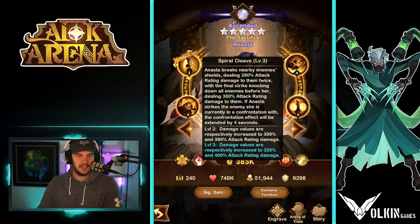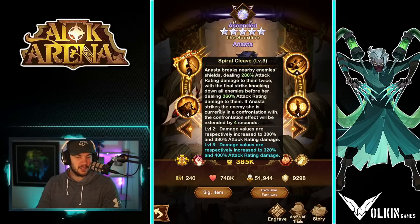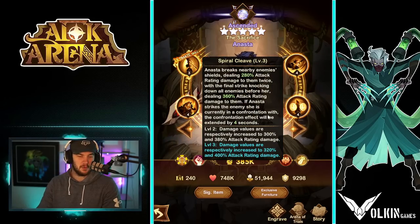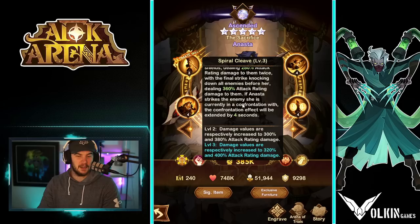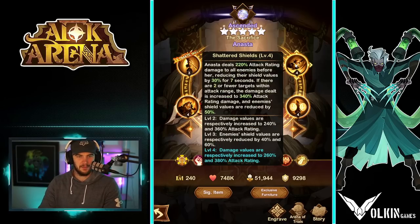Does have quite a high healing capacity in the basic tests we can do here, but once again as always we'll have to test it out in the future. Give me Soros vibes, but I'm really not too sure. I think she could be really good, but we'll have to wait and see because the meta's pretty set. So let's jump into her skills. The ultimate: she breaks nearby enemies' shields, dealing 280% attack rating to them twice, with the final strike knocking down all enemies before her dealing 360. So we've got two times 280, one times 360, and it turns into 320, 320, and 400 — that's a 1040 multiplier, which is quite nice. If she strikes the enemy she's currently in confrontation with, the confrontation effect will be extended by four seconds. It seems like a really big, chunky attack.